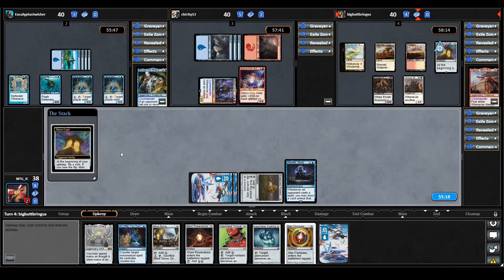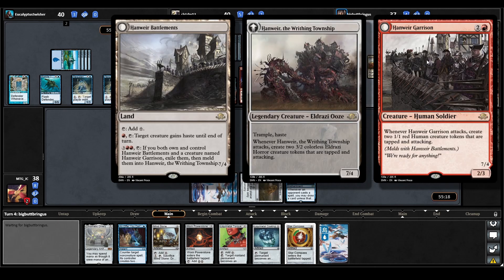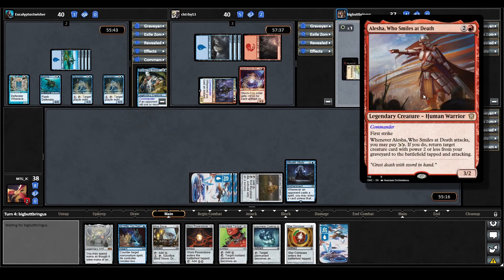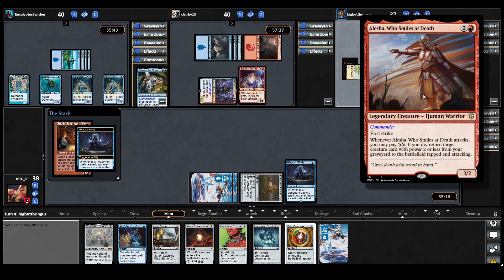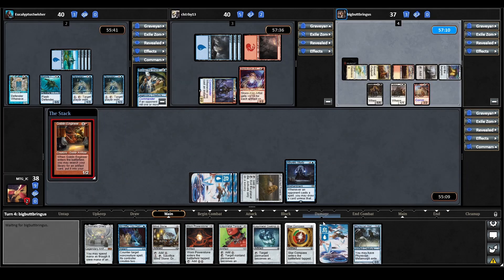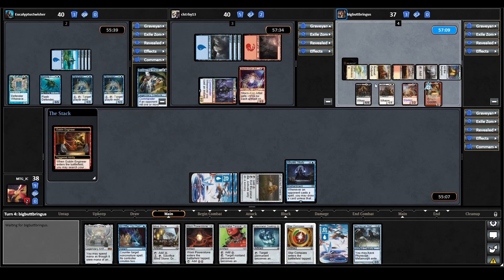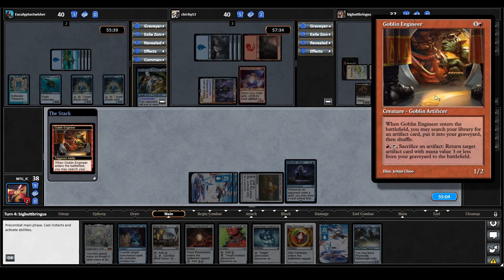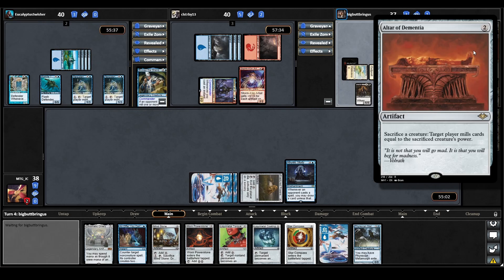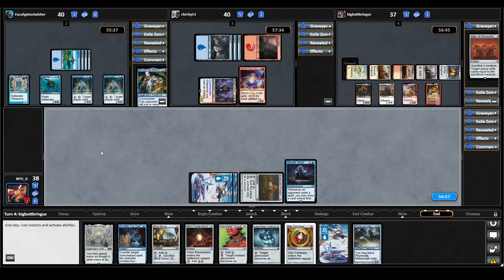Mana Crypt triggers on Alesha's upkeep — they lose the coin flip taking three damage. They play a land, a Hanweir Battlements, letting a creature gain haste. They cast their commander Alesha who smiles at death — that triggers Rhystic Study but they pay for it. Alesha has First Strike; whenever she attacks, you may pay WW or BB to return a target creature with power two or less from your graveyard to the battlefield, tap it, then attack. They cast Goblin Engineer, triggering Rhystic Study — they can't pay — we draw a Phyrexian Metamorph. Goblin Engineer on ETB lets you search your library for an artifact card and put it in your graveyard. They find an Altar of Dementia, a sac outlet. That's definitely going to start doing some work with the Elvish Doomsayer.